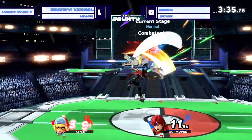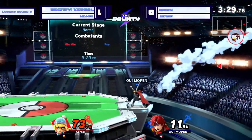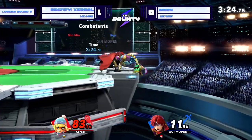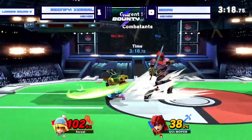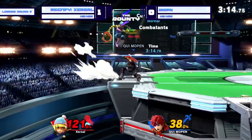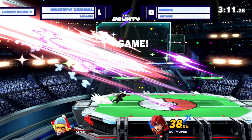Is Zerzl going to be able to do anything with the powered-up arm here? Mopin just pushing Zerzl into the corner right now. That side B not quite going to do it — it's not going to put Zerzl on the ledge against Roy, which is not where you want to be. Down tilt up smash. He figured out that Zerzl had been... nice call-out there from Mopin. Fantastic stuff from Mopin there, evening up the stock count.